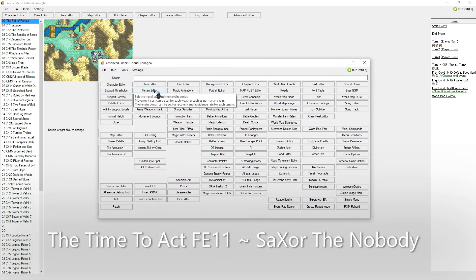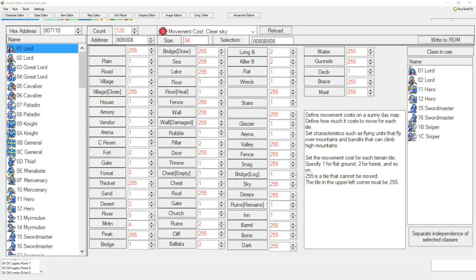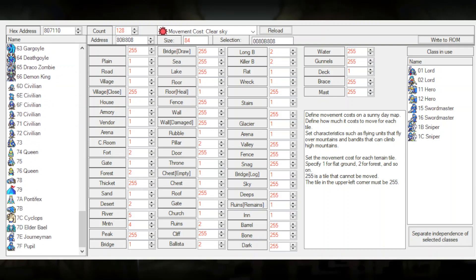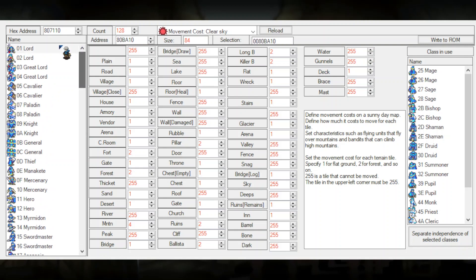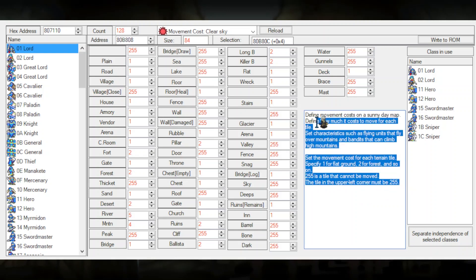A thing that is really interesting and I haven't covered is this little button right here — the terrain editor. Click on it and the following screen will pop up. This is the terrain editor — let me make it a little bigger so you can see it more clearly. Right here we have every single class inside the ROM, going from lord all the way down to even the trainee classes. Every single class in this table has certain movement costs. A value of one stands for costing one movement every time you want to pass through, while 255 means impassable terrain that characters cannot pass over.